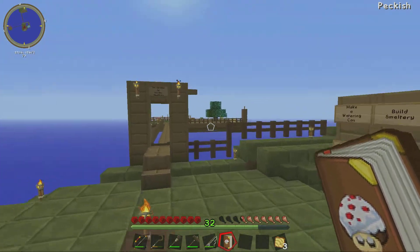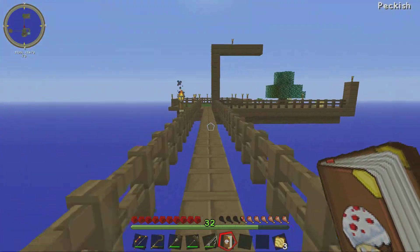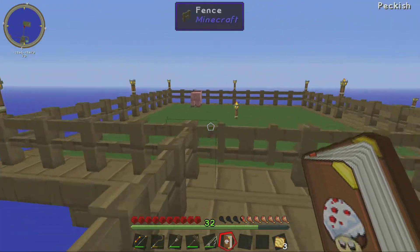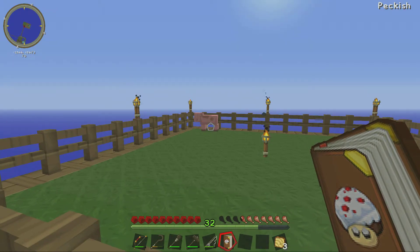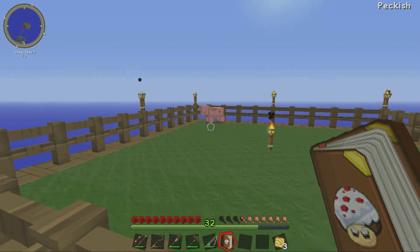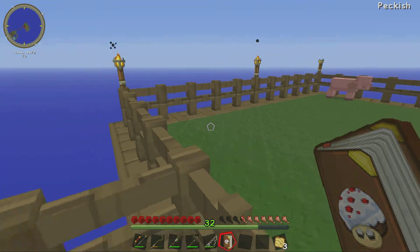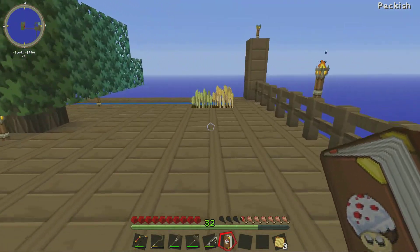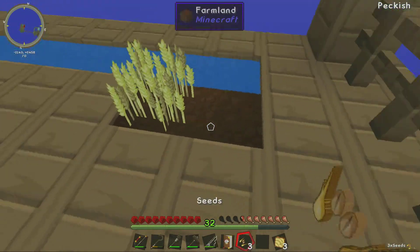I changed up the platform first of all. The orchard platform where we grow our trees has been changed a little bit. Also, you can see that something magical happened while I was doing my work — a pig finally spawned on our lovely grass platform.